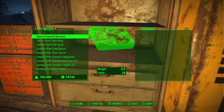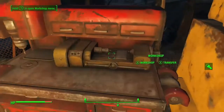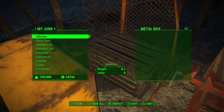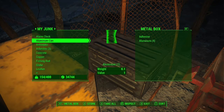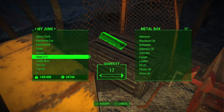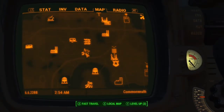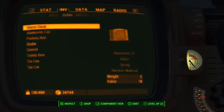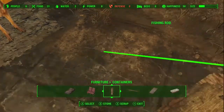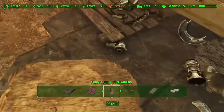I use three containers. The one nearest to the bench is where I throw all the stuff that's already in the workbench. One container stores all the shipments. The third container holds shipments I'm done using to multiply materials, so I don't have to scroll through them all — I just take the top four shipments and place them in the third container when done, so they don't get mixed up.